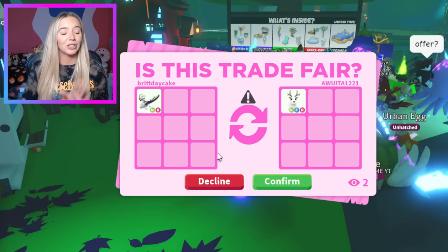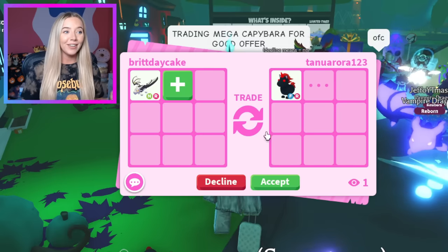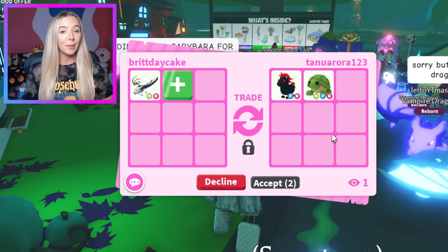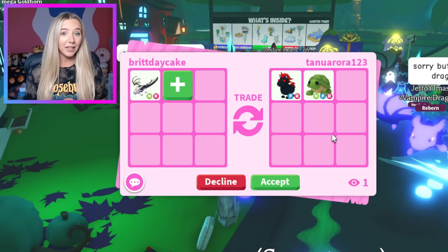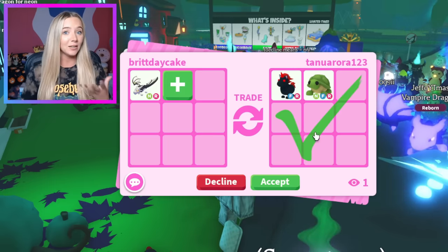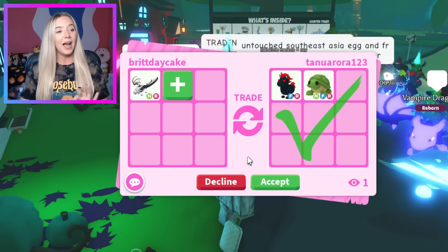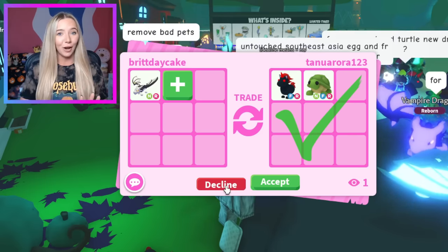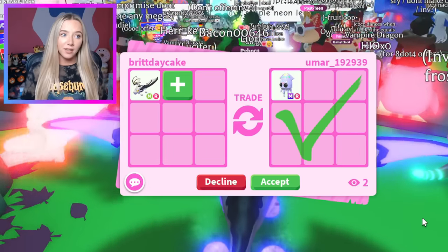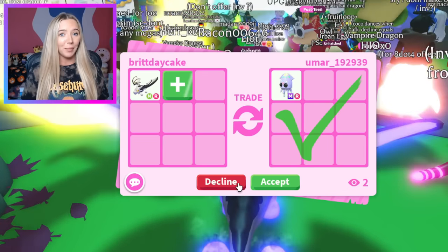I'm just gonna tell myself they're not actually hitting accept because I want to see more offers. An Evil Unicorn is pretty good — it's gonna take a lot for me to trade this. People are offering good for this thing — Evil Unicorn, Neon Turtle — those are both really good items. I'm not even sure if this is better than the Arctic Reindeer trade. Even a Mega Squid is a good trade, but I kind of like the older stuff — the Neon Arctic, the Evil Unicorn. I'd honestly rather just keep the Neon Vampire Dragon.